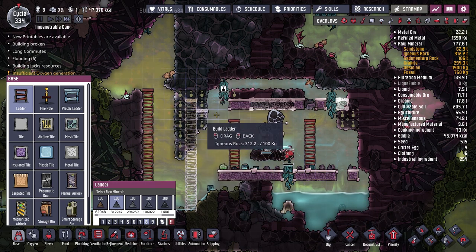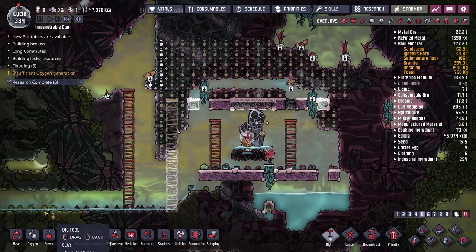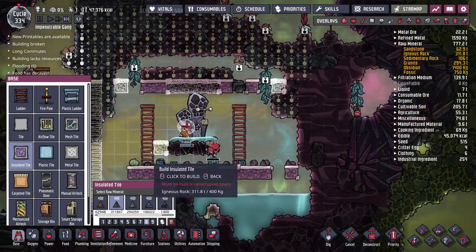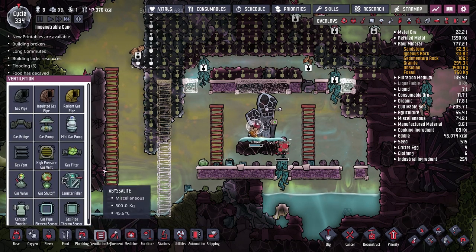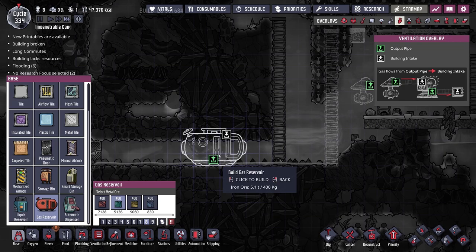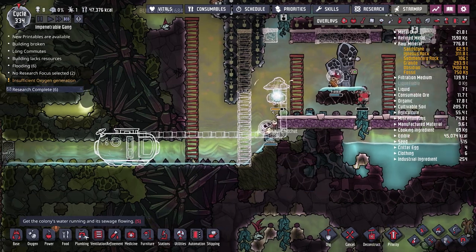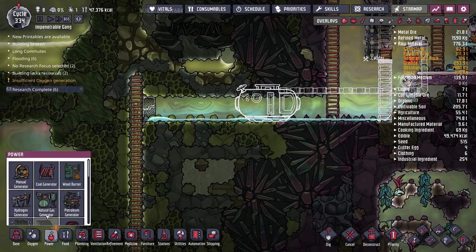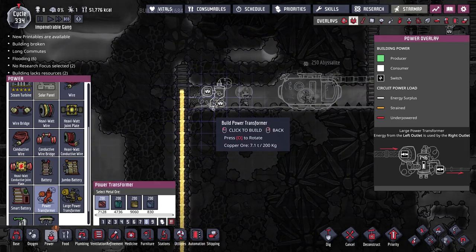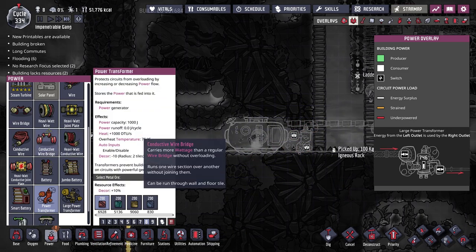So ideally the steam generator research will be done any minute now. While we're waiting, there's more digging to do up top — mesh tile along here, uprooting this plant, digging out pretty much all of this. I don't know exactly how wide the steam generators are, so I'm probably making this room about as wide as two steam generators. We'll also need a gas pump in here to get all the non-steam gas out initially, and store it in a reservoir, with power running up as well.